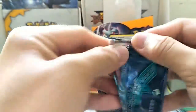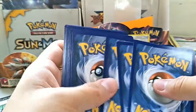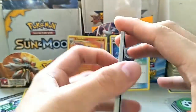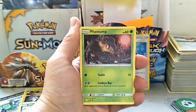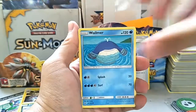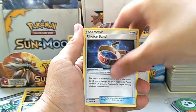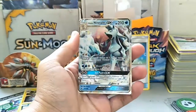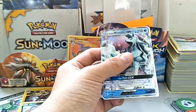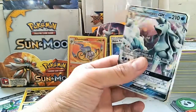Final pack — let's hope we get at least a GX. It's a white coat, luckily. Here's the code. We got Beldrum, Heliolisk, Phantump, Stufful, Vulpix, Steenee, Whimsicott, Vanillish, Choice Band, Goodra reverse holo, and an Alolan Ninetales GX!